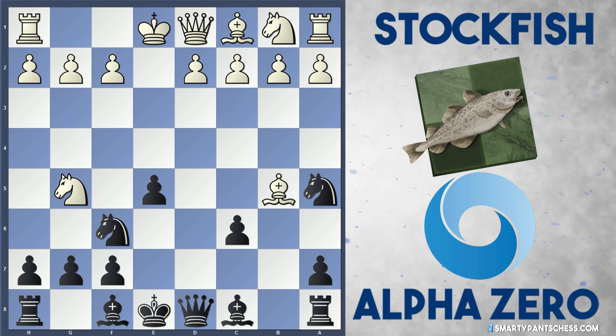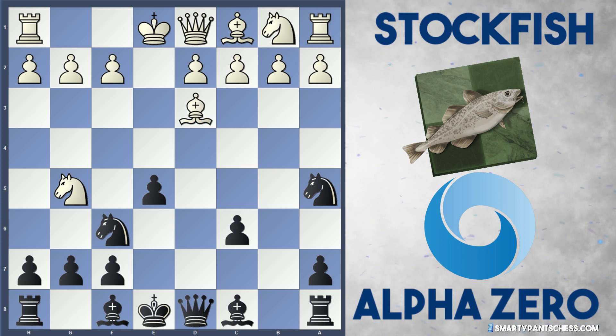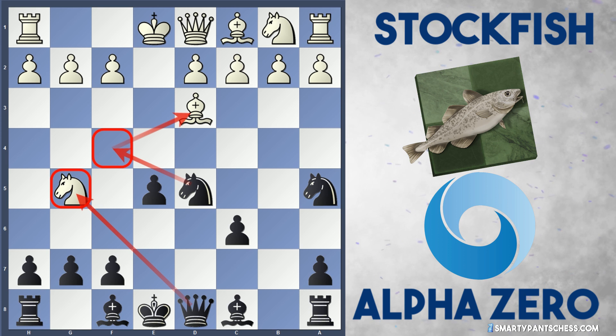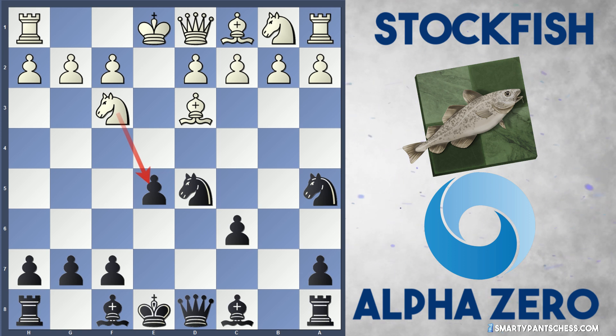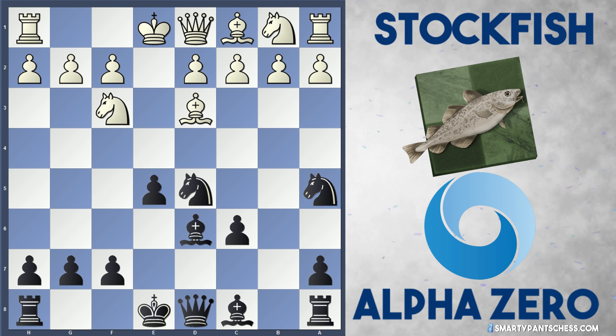White can actually drop the bishop back to e2 or f1, but in this case Stockfish decides to drop the bishop back to d3. AlphaZero plays Nd5 — the idea is to attack the g5 knight and at some point play Nf4 to attack this d3 bishop. Stockfish drops their knight back to f3 attacking the e5 pawn, and Bd6 from AlphaZero to defend.